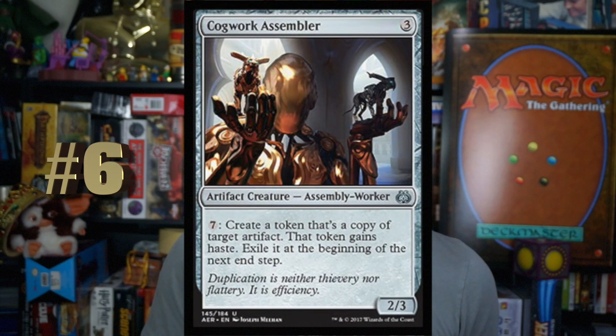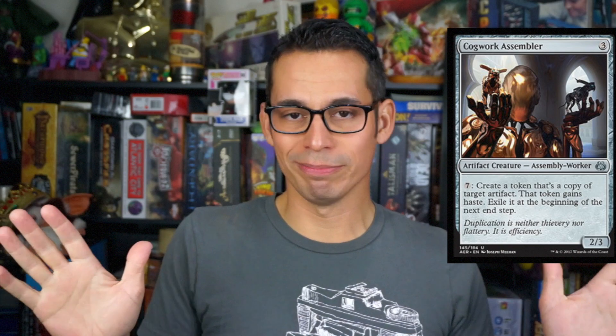Number 6, Cogwork Assembler. Three mana for a 2-3 Artifact Creature Assembly Worker. Pay seven mana — create a token that's a copy of target artifact. That token gains haste. Exile it at the beginning of the next end step. Three mana for a 2-3, you'll play that in any deck because it's colorless. Paying seven to create a copy of any artifact — that includes your opponents'. It gives it haste so you can attack with it. Seven mana is a lot, but in sealed this is what it's for. You can do a lot of shenanigans late game. Probably run it in any deck with lots of artifacts, or if you see opponents playing something like a Gear Hulk.